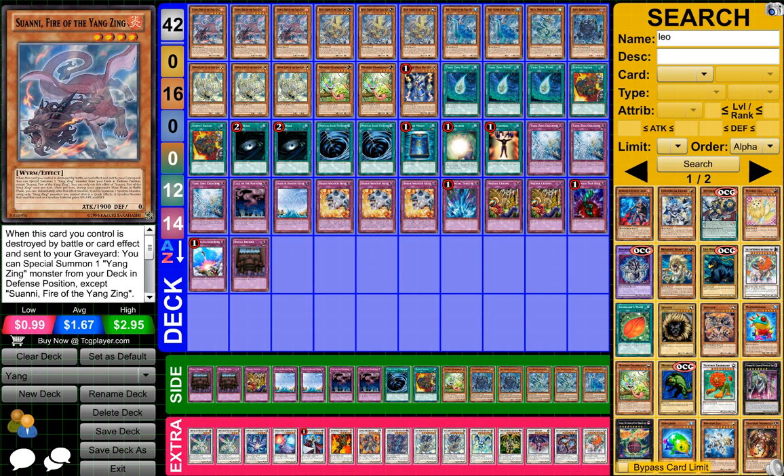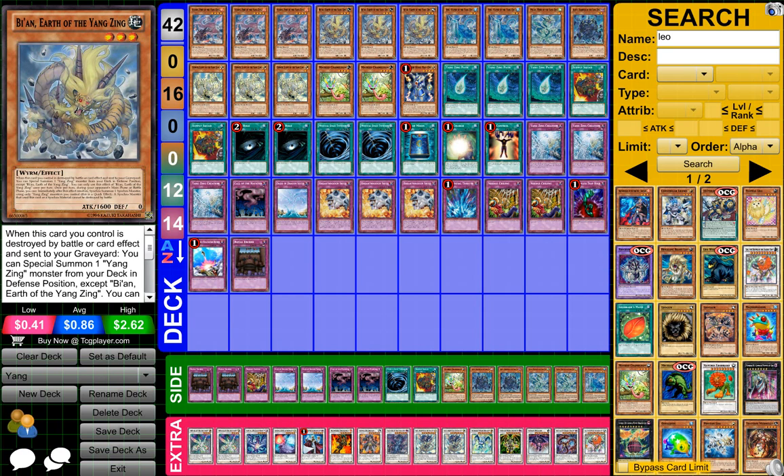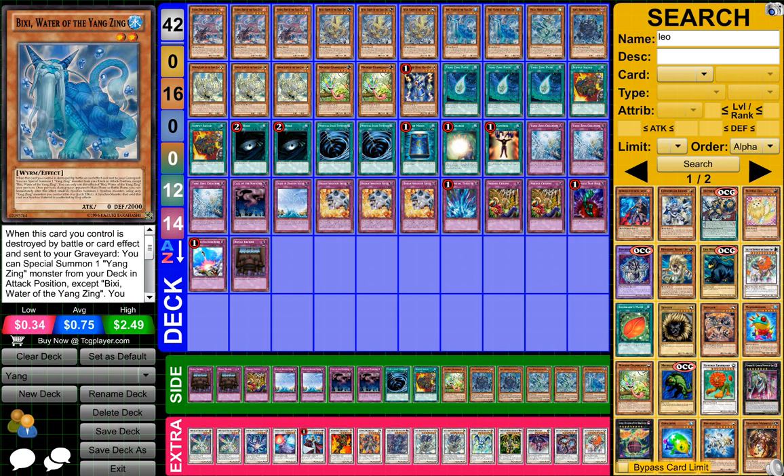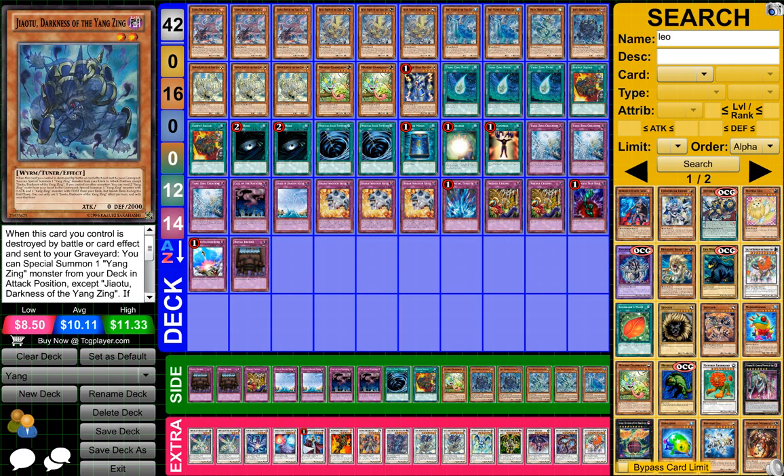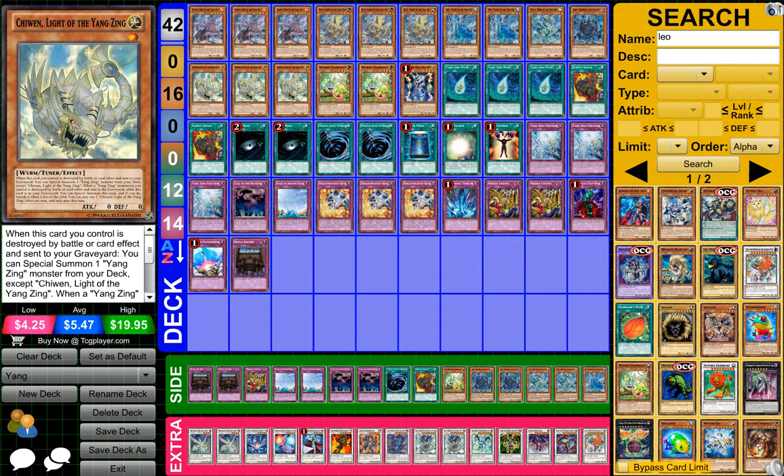So to start off, what you need is 3 pretty much Susanna, Fire of the Yang Ying, 3 Bryying or something, Earth of the Yang Ying, so you need 3 of those, 2 Bixa, the Water of the Yang Ying, 1 Pabla or something like that, Wind of the Yang Ying, 1 Jitsou or something, 2 Darkness of the Yang Ying or whatever, and then 3 Sinjuin, I think, Light of the Yang Ying.